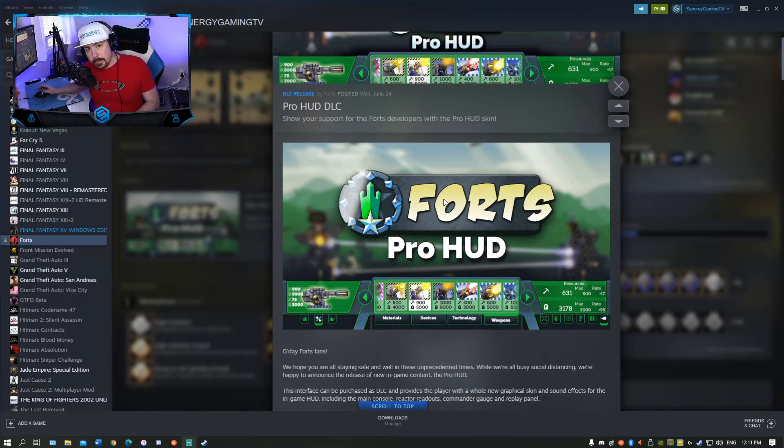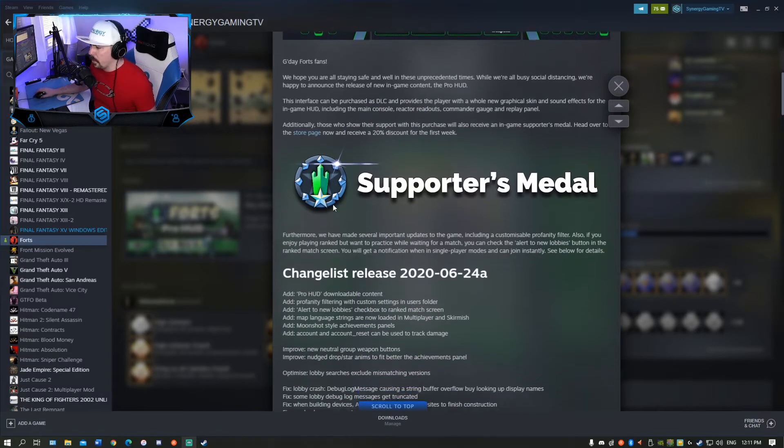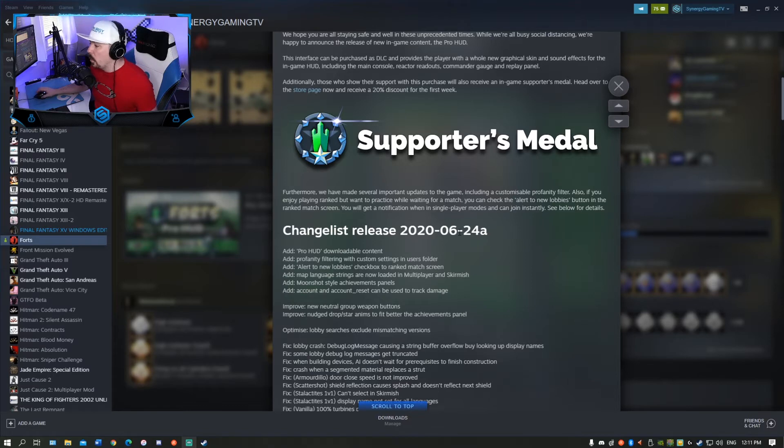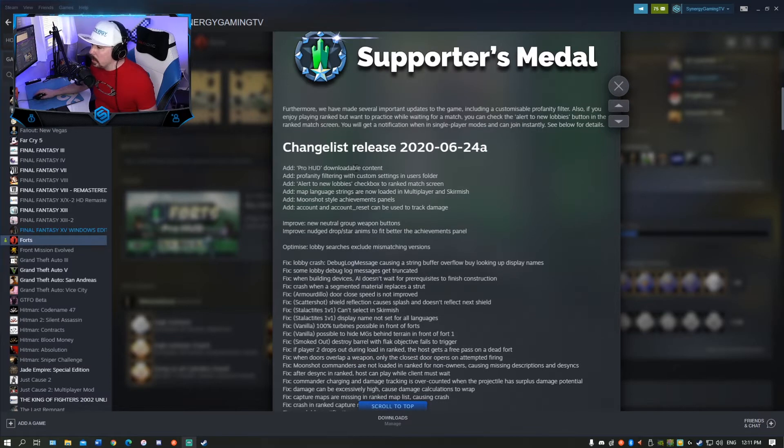We already have the Pro HUD thanks to Earthwork Games, appreciate that very much, so we're gonna go over that and show you guys that as well in this video. The supporters medal is very cool. The changelog release is 2020-06-24. Adding the Pro HUD downloadable content is very cool. Add profanity filter when custom settings in the user folder.